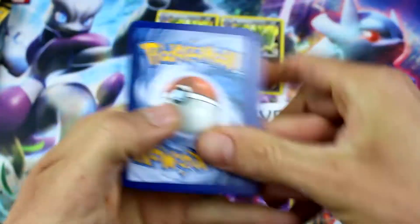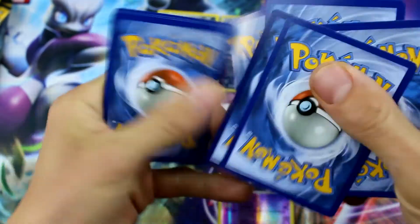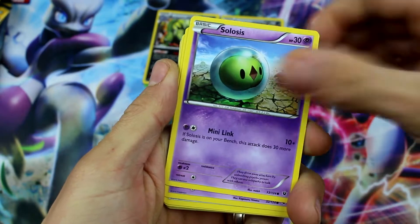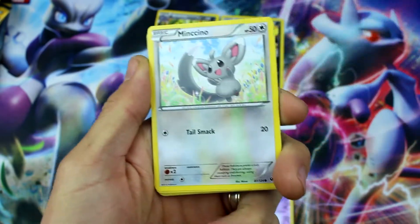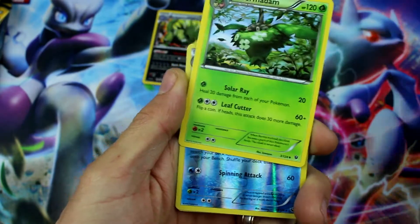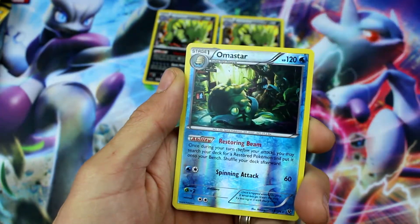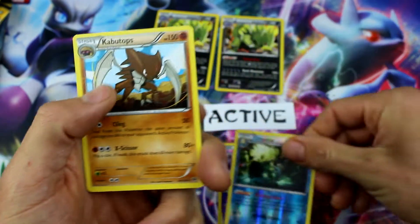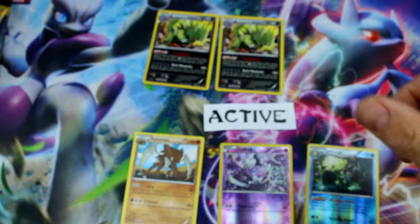Come on Fates Collide, do it for us here. Let's see what we get. We have Snivy, Solosis, Gothita, Mincino, Whismur, Scorched Earth, Old Amber Aerodactyl, Wormadam, reverse holo Omastar rare — that's a good one — and Kabu Tops. At least we got a rare here. Now let's get into some Sun and Moon.